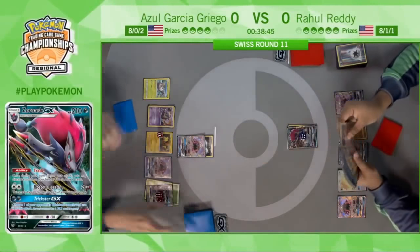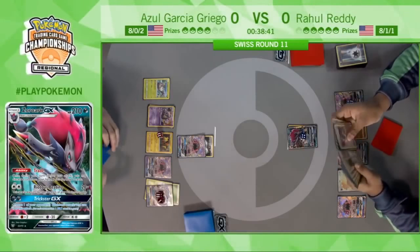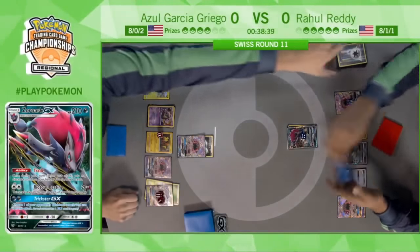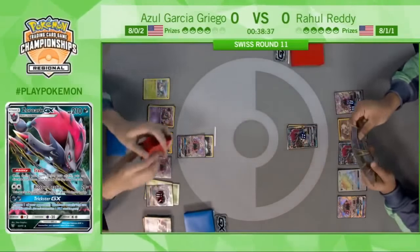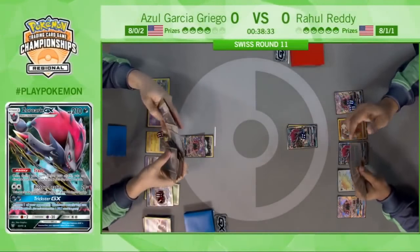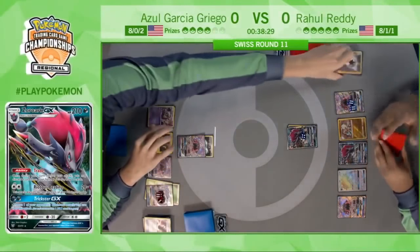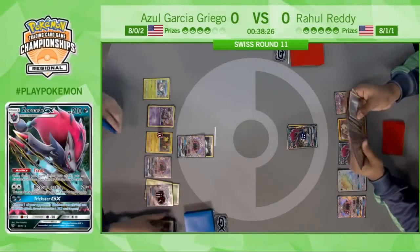Again, Azul did not find a tool for Garbotoxin, so Rahul is free to trade away anything he wants. This is Rahul's only DCE in the discard pile right now, though — he shuffled them back. He special charged earlier in the game, so he still has access to three of them.